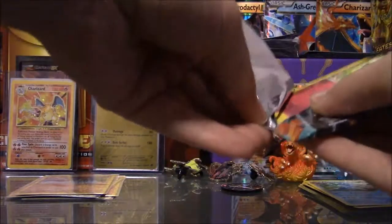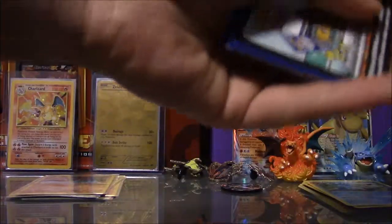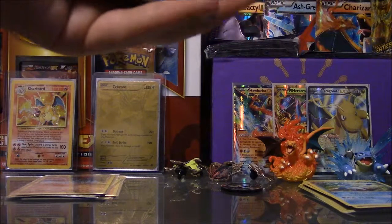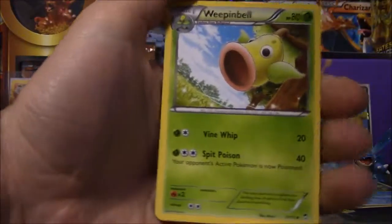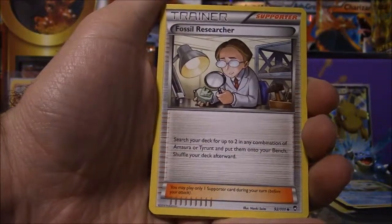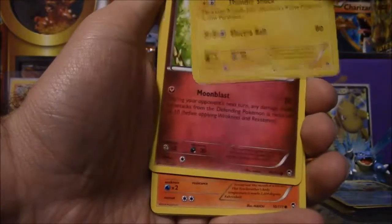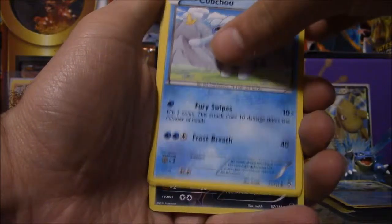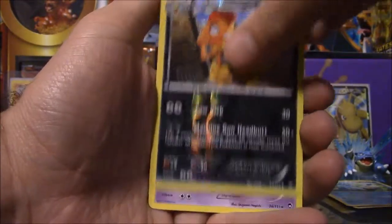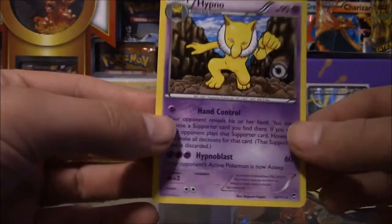Moving on to the next pack. The pack didn't open properly this time — I hate when the pack does that. Alright. For the first card we got Wimping Bell. I put the reverse in the wrong place, sorry. We got a trainer card, Raichu, Clefairy, Magmar, Panshan, Golet, Koopsho. The reverse is a Scraggy, and the rare in the pack is a Hypno Non-Holo. It would be really good if it was holographic, but it's still a good pull.